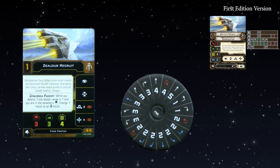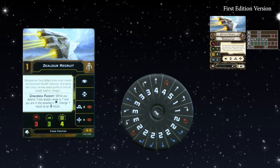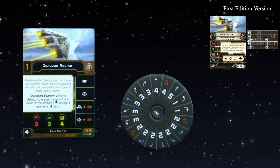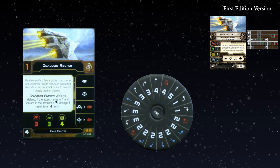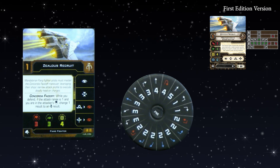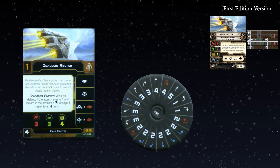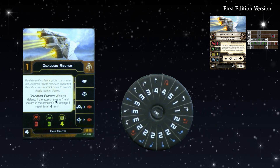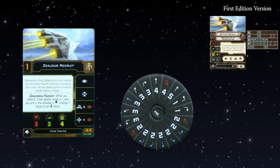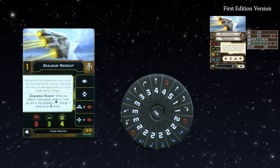The title has been built in, and it's actually better — your attacker no longer needs to be inside your arc. You only need to be inside the attacker's firing arc at range one. It basically means it's harder to dive on this ship; you can't arc dodge and negate the title anymore. It's everything the ship wants to be about — being defensive at range one. The core stats and dial remain the same. No complaints; it's a good dial.